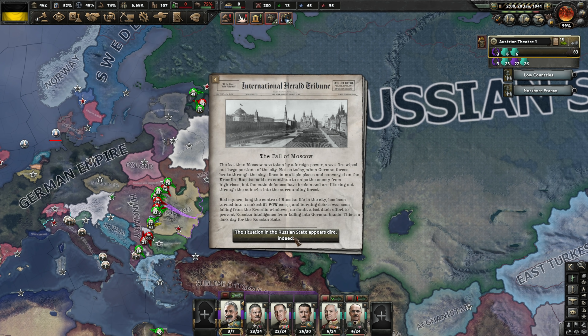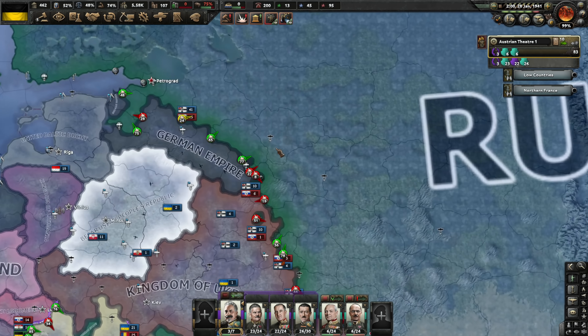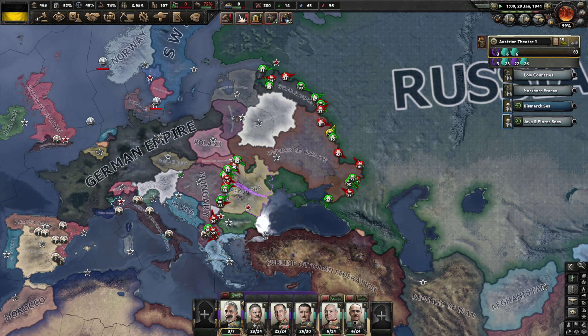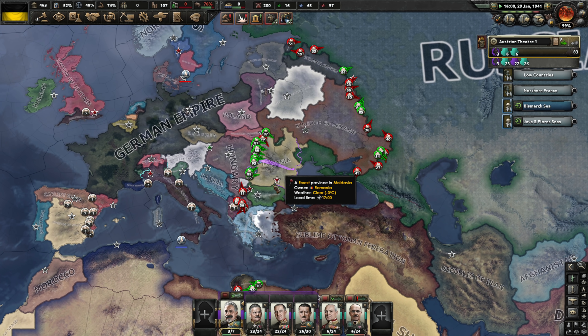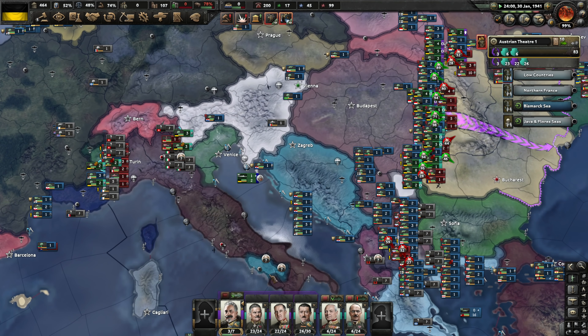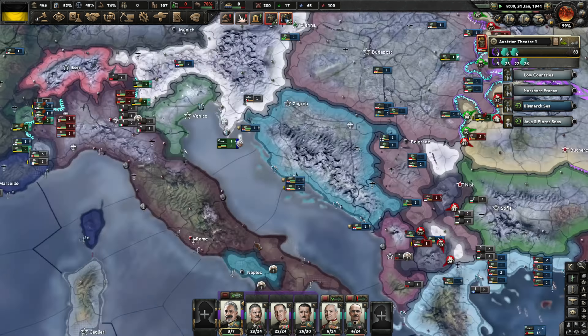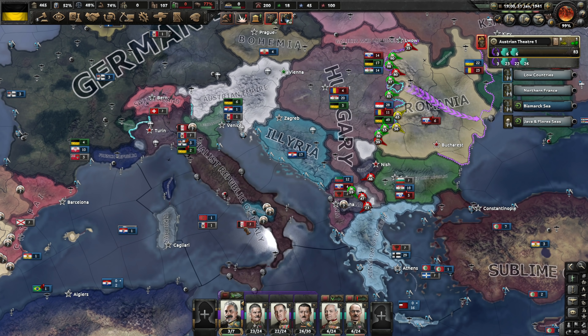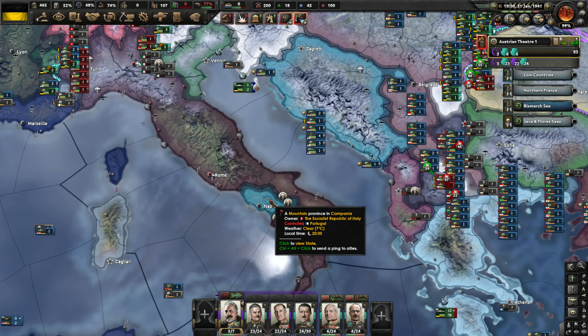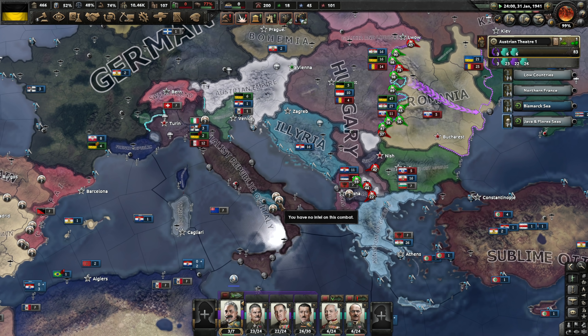I think Moscow has fallen and everything is looking up right now. We take Romania, and eventually we'll be able to deal with Italy — Italy's been a tough nut to crack. There's a landing — it's the Portuguese. The Portuguese have landed, and at least they're the ones controlling the territory.